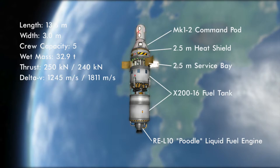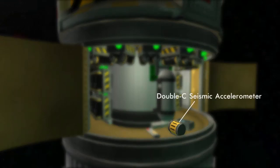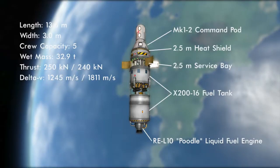The most distinctive feature is the newly unlocked 2.5m service bay — this is a great part; you can fit so much into it. You may be noticing the materials bay is in here, as well as a whole ton of batteries. I'll be getting to why I've got so many batteries shortly. Also in the service bay is the most recently unlocked science part, the Double-C Seismic Accelerometer, which will help increase this and future science hauls. All three crew members are being housed in the Mark 1-2 Command Pod, the game's Apollo-style three-crew capsule. Below that is the 2.5m heat shield to protect our crew module upon re-entry.